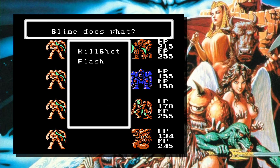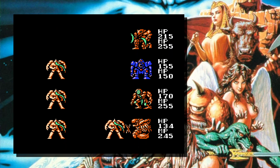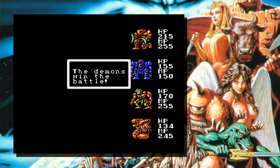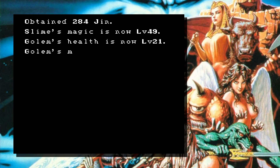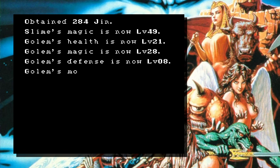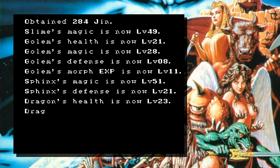For this one we'll just do it twice. Nice — we'll just have the two strongest monsters use their skills. Golem's magic is continuing to go up. Golem's Morph XP is now level 11.